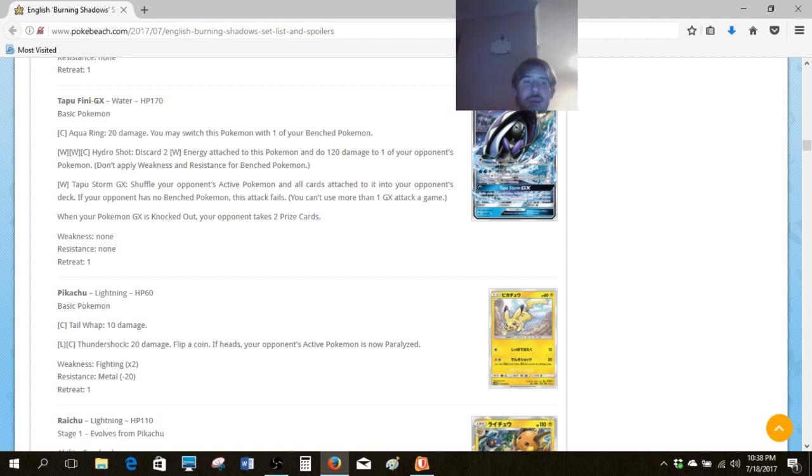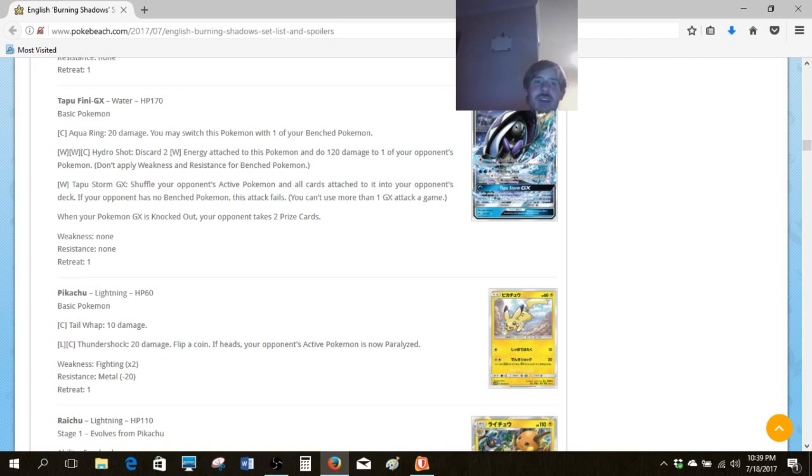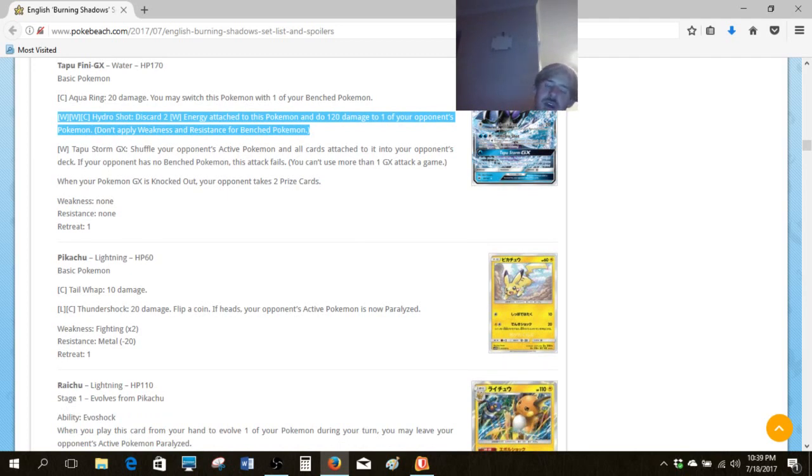Here's actually a pretty good card — Tapu Fini GX. We've got lots of different options. The first attack isn't anything too crazy, but I'll take it. Hydra Shot — I think this card was born in the wrong era. Waterbox had an easy way to knock out a Shaymin without having to play a Lysandre or Guzma — it would be incredible. But Tapu Lele is the new Shaymin, HP on everything is a lot higher, so Hydra Shot isn't quite what it used to be. Between no weakness and being able to knock out Shaymins, maybe this is just what Waterbox needed to have a good Decidueye matchup.